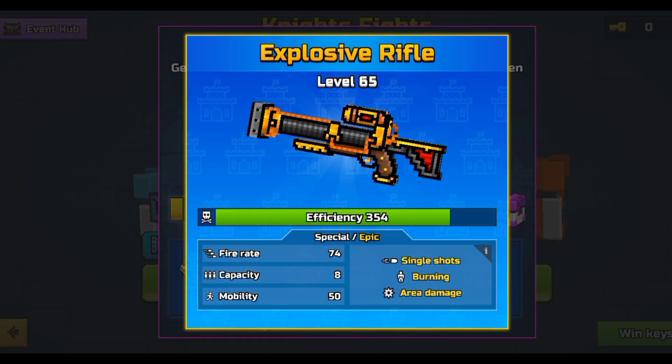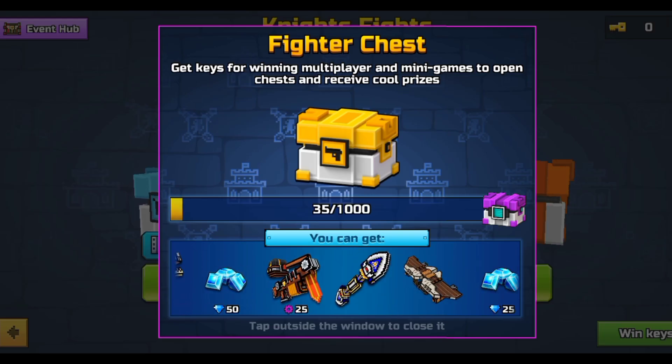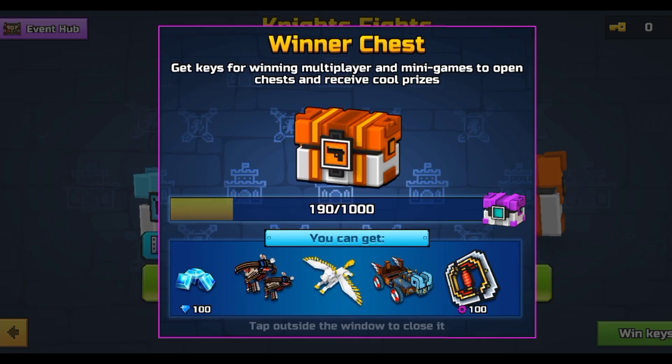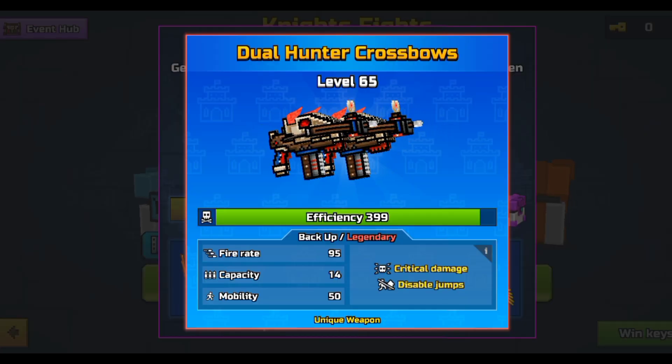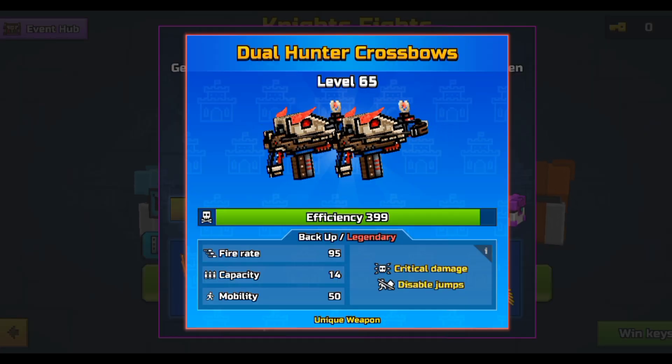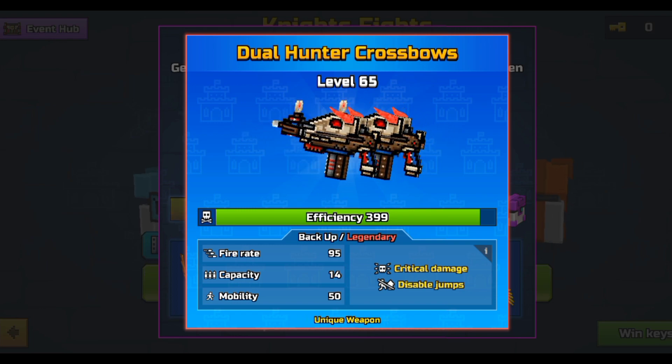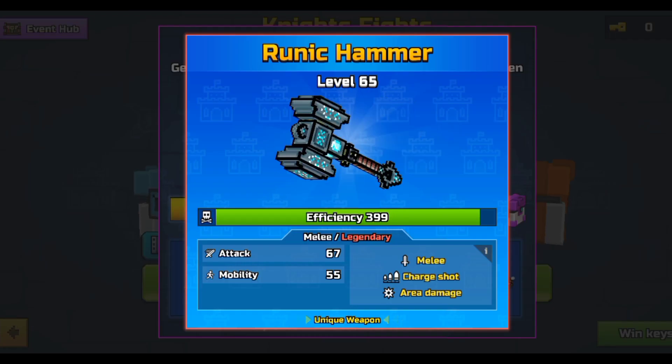First weapon is the Explosive Rifle. It's just an average weapon, that's all I'm going to say. Next we have the Dual Hunter Crossbows — they are actually pretty decent. They do have a nice fire rate, but the capacity is sadly pretty low, so I wouldn't say they're that good. But if you get it, go ahead and try it out.